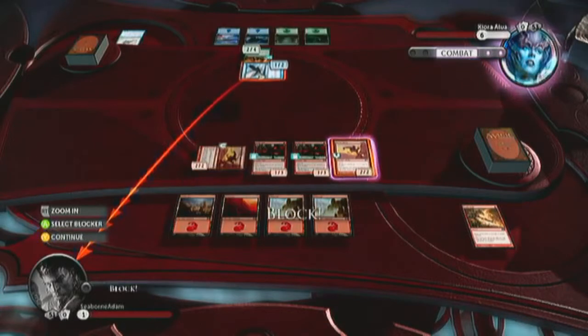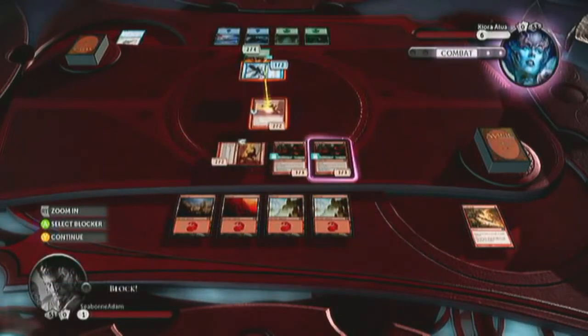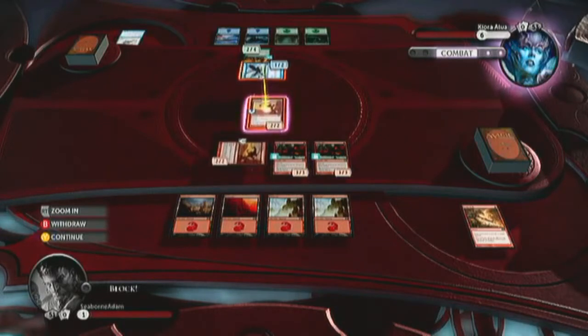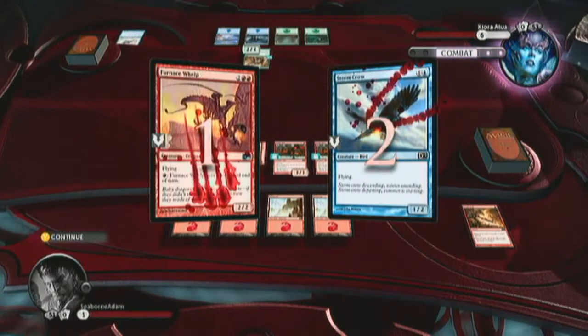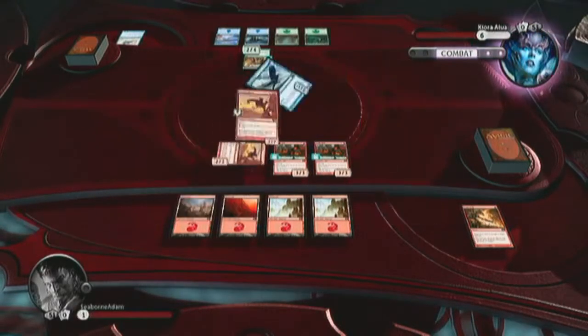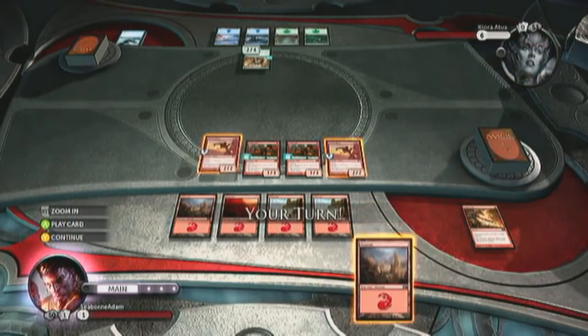He starts off with two creatures and you start off with four. It's his turn. He's going to attack with his flyer, so the only thing you can defend with is your flyer. Luckily it's going to take out his creature and not yours. Let's combat resolve. Damage.